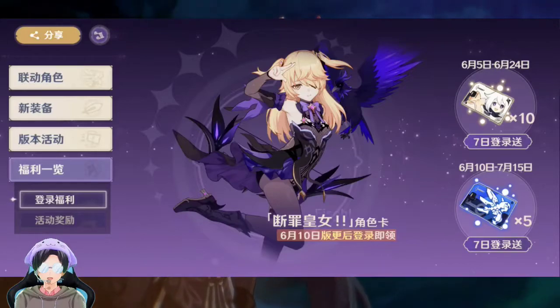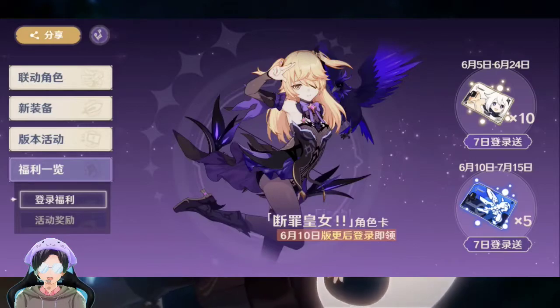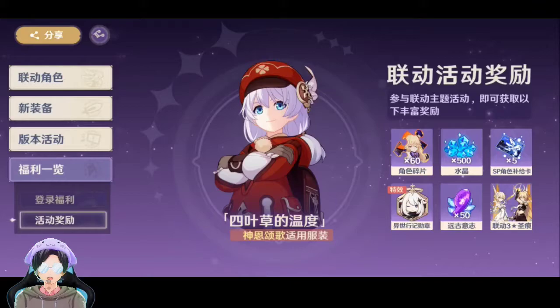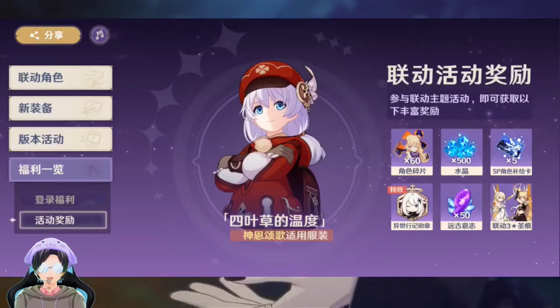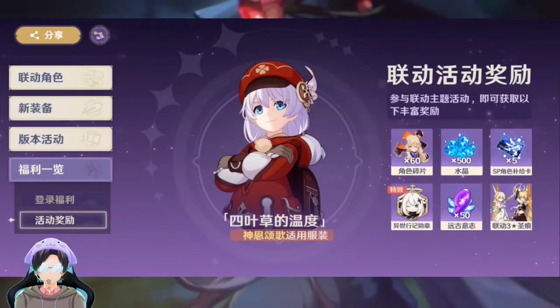Dapat 10 kali penukaran petai moon gitu dan lima kali buat pull visual. Nah dari sini untuk skin Clay di Teresa, dapat fragment visual 60 biji, kristal 500, siapu lima kali paimon gitu yang dibawa ya. Memang enggak tahu itu gratis atau enggak.